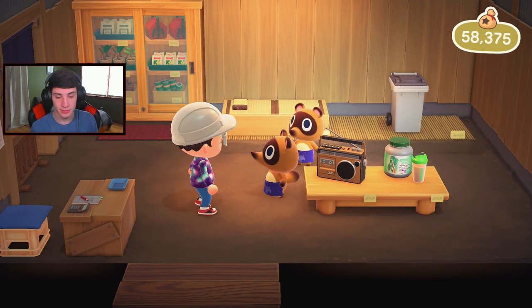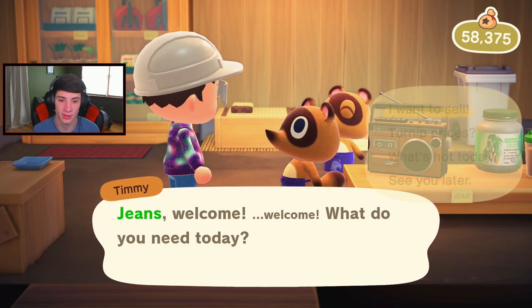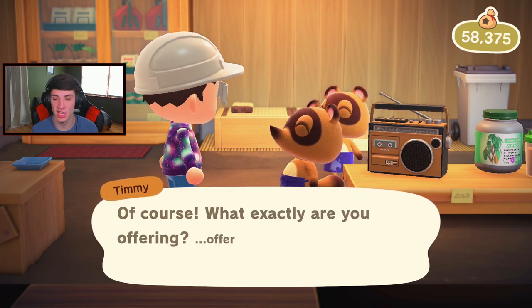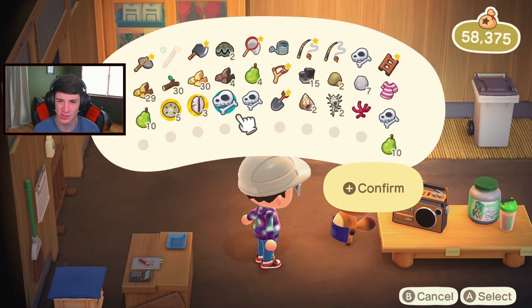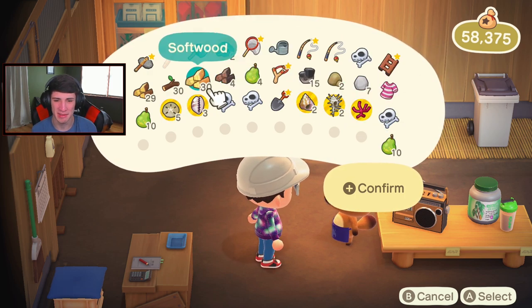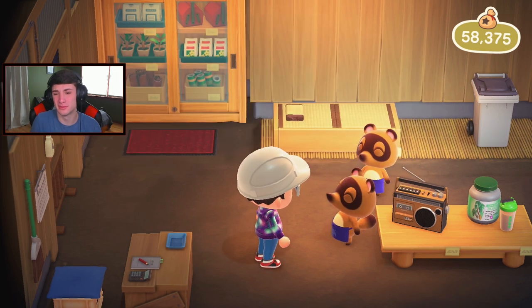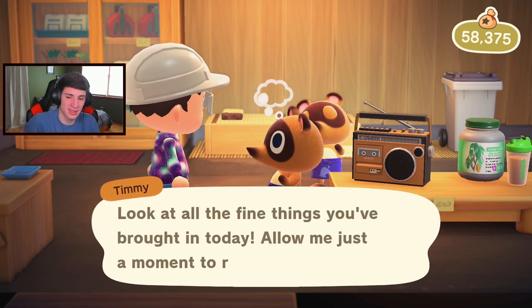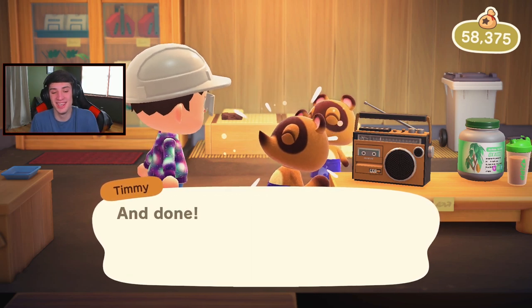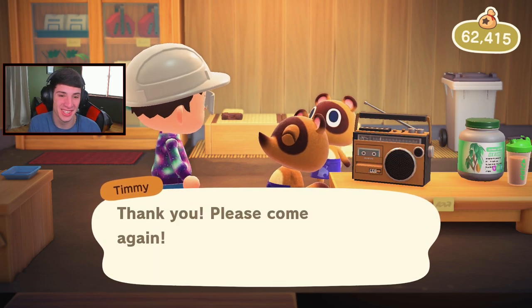Nook's Cranny - hopefully next time we have CJ or Flick on the island, or the turnip prices are good. Either way it'll be awesome. I want to sell my shells - take all my shells away from me, I've been collecting. This is my most valuable seashell collection, and you know, I need money because I've been evicted from my house, so I'm hoping you can give me a good price for these seashells. They're held dearest to my heart. Let me just run the numbers. Thank you guys so much - that's all I wanted, that's all I needed.